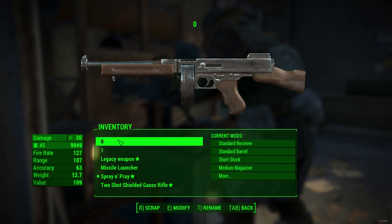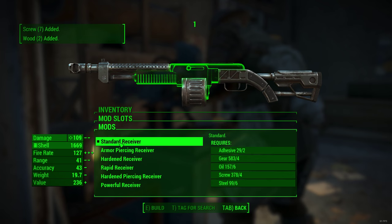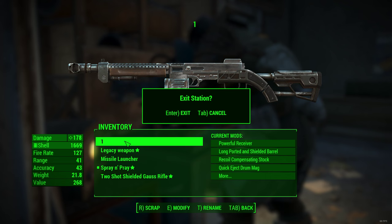Then you press R and E at the same time to scrap and modify it. When you get this glitch screen, press Enter and go in and equip the powerful receiver. The first step is complete.